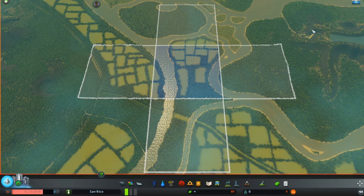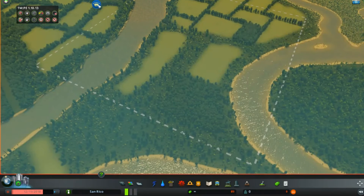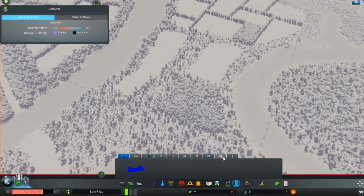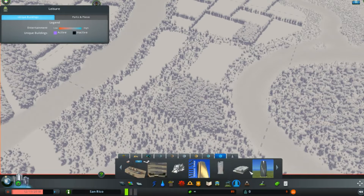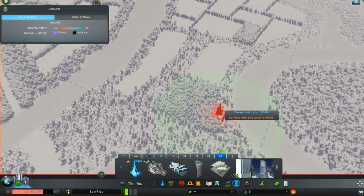Also in this Let's Play, I've got a few mods enabled. Some of those mods are Traffic President, so I'll be able to manage and micromanage my roads the way that I want to. I have quite a bit of assets unlocked in the form of buildings because we want to make some cool looking sections of the city.